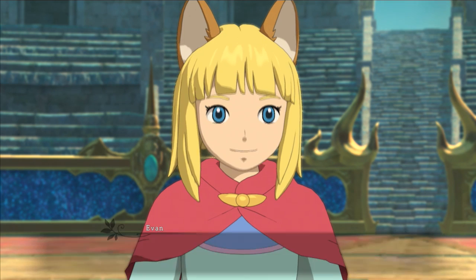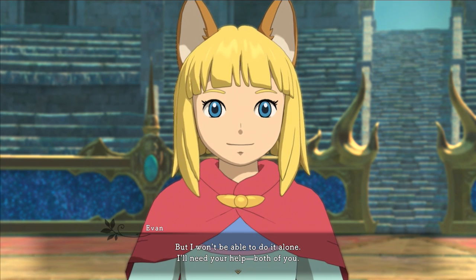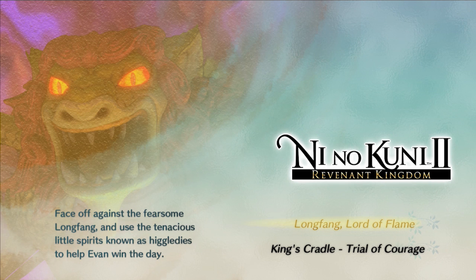That's a big theme throughout Ni No Kuni 2 — the idea that your story is crafted by the bonds and connections of all those around you, whether positive or negative. There are villainous characters like Otto Mousinger, and positive characters like Auntie Martha and the Higgledees. All these different characters will really shape Evan as he grows to become a king. It sounds like it's a coming-of-age story for him — exactly, about what it takes to become a good king.